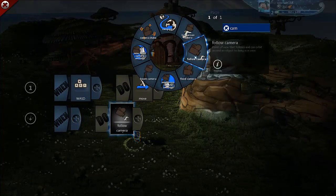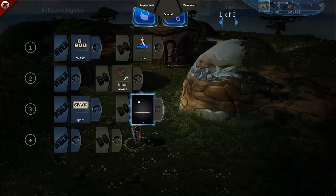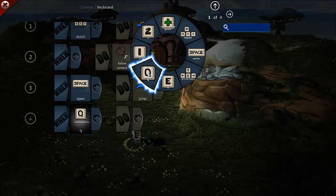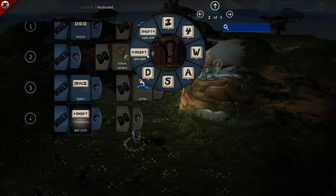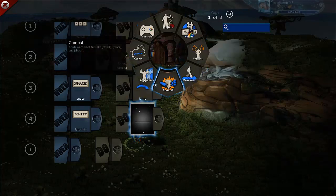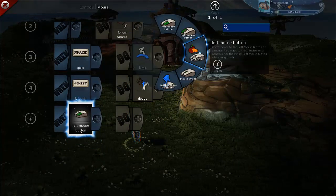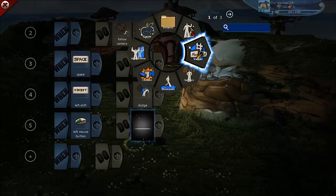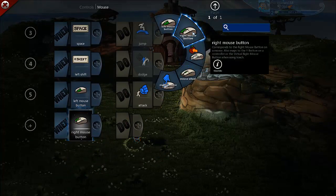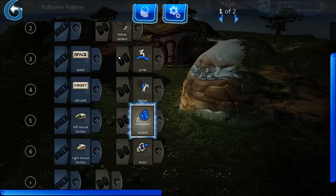Camera — follow camera. And I also want to be able to jump, so when I press space I want to jump. And when I press the left shift button I want to dodge combat. And when I press the left mouse button I want to attack. And when I press the right mouse button I want to shoot. So these are a lot of commands — let's try them out.